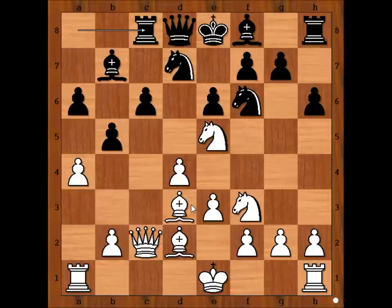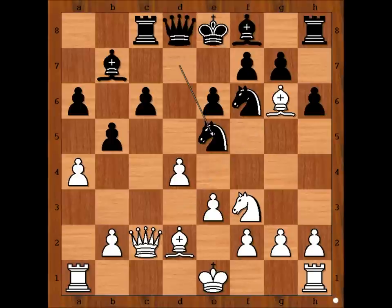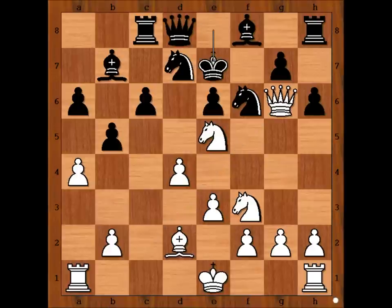Alekhine played bishop to g6. Can black capture the bishop? Apšenik played knight takes knight on e5. If pawn takes bishop, then queen takes on g6 check. And after king to e7, bishop to b4 check. Now you can see why Alekhine played bishop to d2 instead of castling.